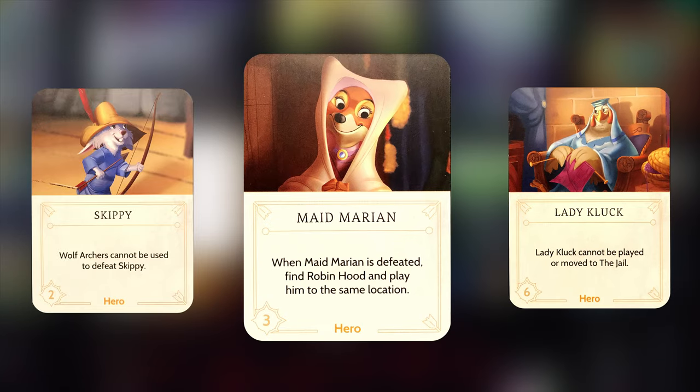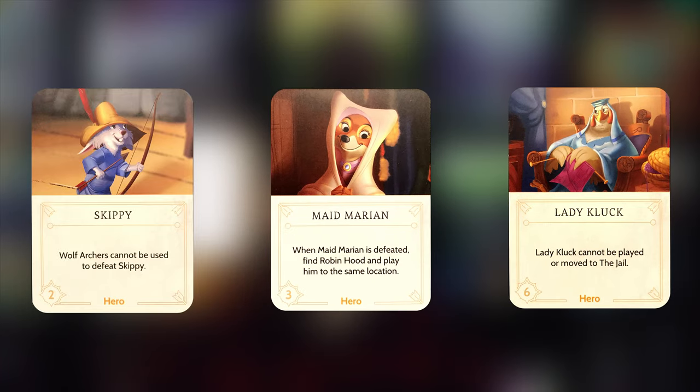Tip one: know when to ignore heroes. You are going to get a lot of opponents played on your realm — people will fate you a lot when they see your power gaining. The real strategy is knowing which heroes to deal with and which to leave alone. If a hero isn't directly taking power from you, you can leave it on the board and deal with it efficiently as it comes up. Cards like Skippy, Lady Cluck, and Maid Marian can be left on the board as long as you can still manage and gain power each turn.